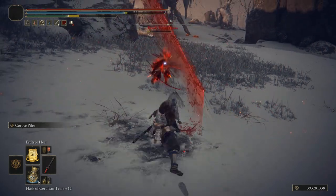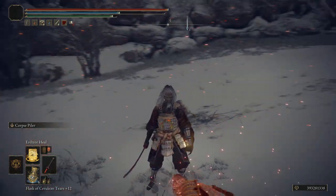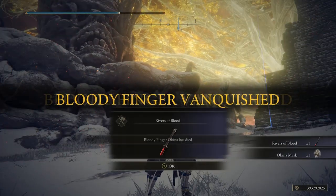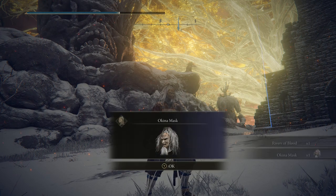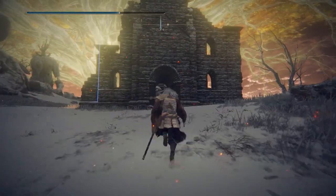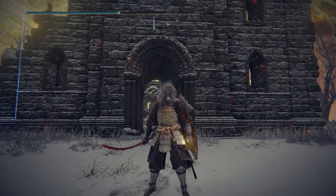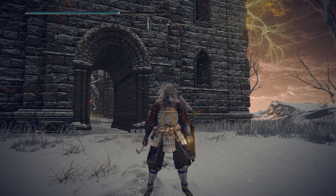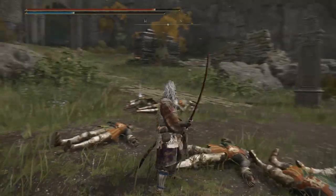The weapon skill is Corpse Piler, which basically splashes blood into their face, neck, and body region — and it hurts them a lot. People don't like being splashed with blood in this game at all. It can't be infused with any Ashes of War, and it can't be enhanced with magic or boosted by consumables. However, it does cause blood loss of 50 — one of the better blood loss weapons in the game.